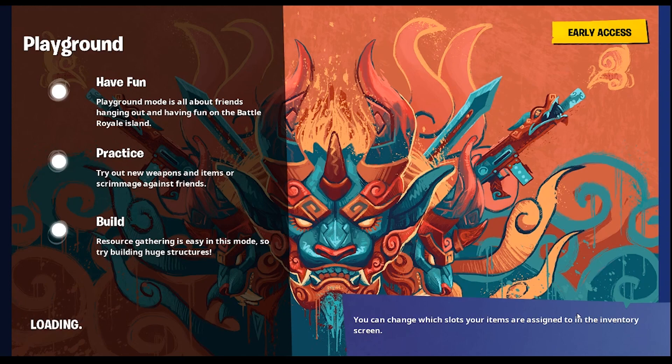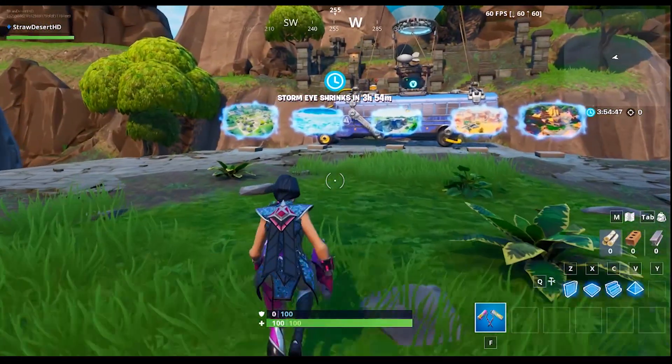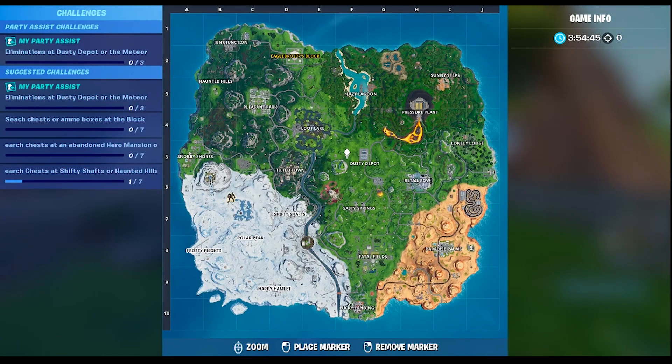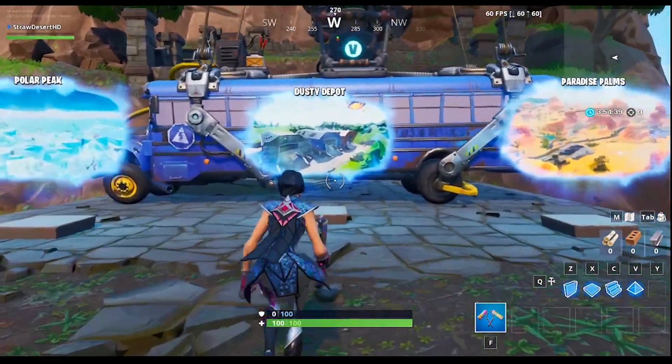For the Boogie Down challenges and the Prestige set, we have one normal mission and one Prestige mission that are pretty much the same thing. The only difference is the normal mission you have to dance in or in front of these different locations, and with the Prestige set you have to do it all in one match.